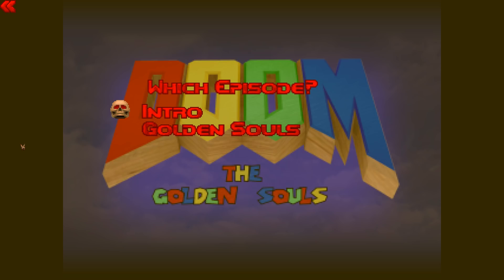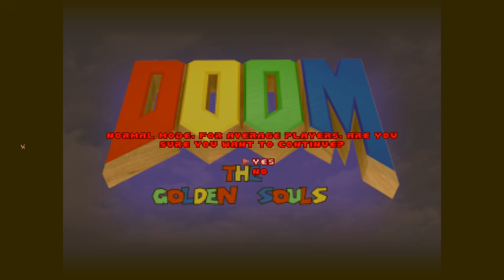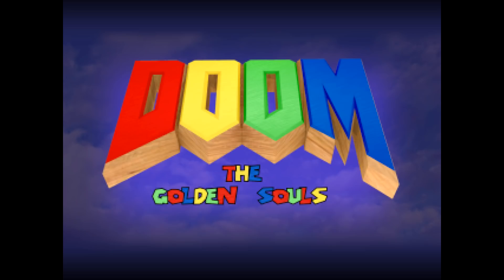Let's jump right in. We have the option of intro or golden souls — we'll do the intro first. Difficulty options are baby, easy, normal, hard, and 'It's-a me, Doomguy.' Since I've never played this game before and haven't even pressed New Game yet to see how it runs, we're going to play on normal difficulty, just like Pirate Doom. Normal mode for average players — yes, I am an average player.